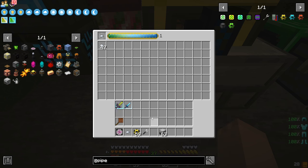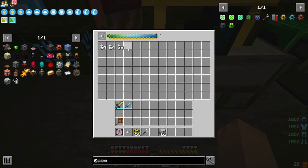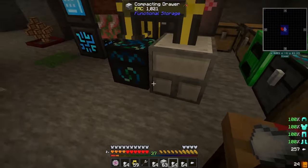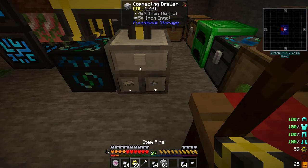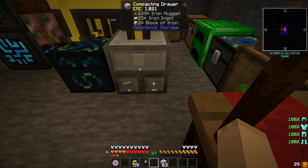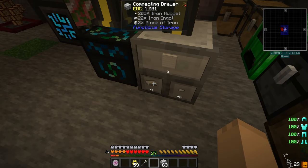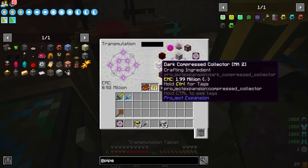We're going to set iron nuggets in here. This is doing exactly what I think it was going to do. So we get one, two, three, four stacks of iron nuggets. So if we place iron nuggets in here, it's going to make iron. We're going to need another filter.